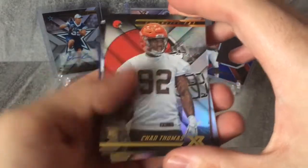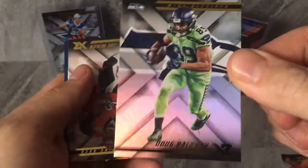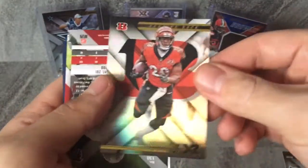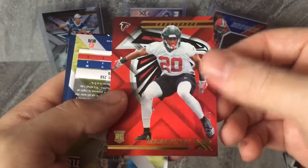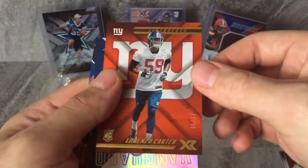Starting off with Chad Thomas. Doug Baldwin. Cards are very nice, I like the cards, I do like this set this year. Again, a lot of options for one-of-ones, a lot of those printing plates and whatnot. Joe Mixon — good card to have, especially this time of year. Got the Isaiah Oliver Rookie card. Just tons of chances, tons of opportunities. Lorenzo Carter, numbered 9 of 99.